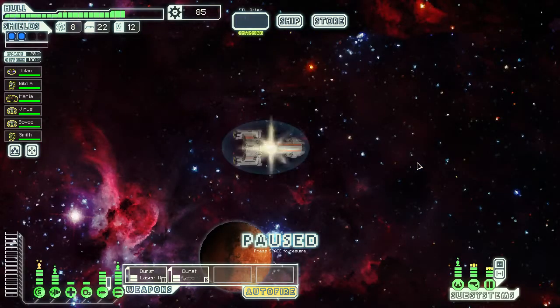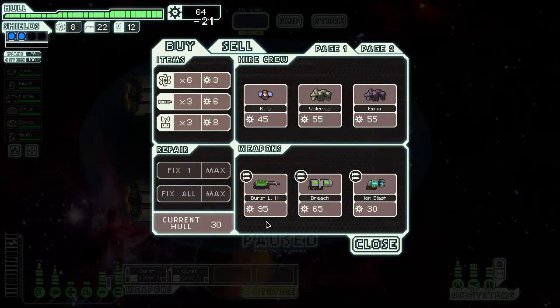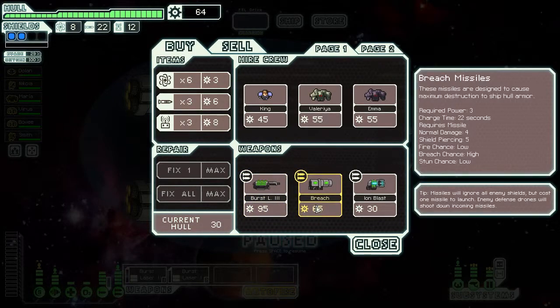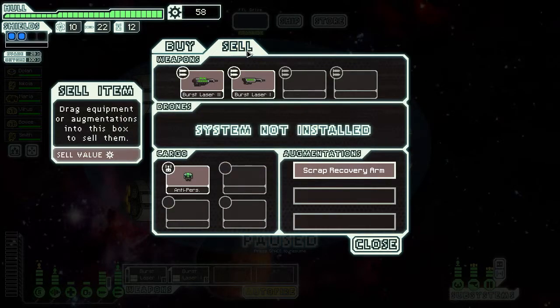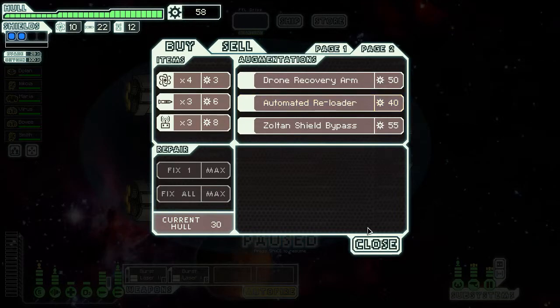Let's check the store — at the very least we should be able to repair our ship. Rock trading post: they're reluctant to deal with outsiders, but they need to sell the last of their stock. It's good to have a repaired ship again. Burst laser mark three requires power three — we don't really need that. Shield bypass lets you work through the Ubershield, but we don't really fight anyone with an Ubershield unless we go through Zoltan territory. The reloader might be handy — 10% weapons charge — but we need the shields more.